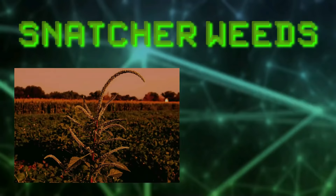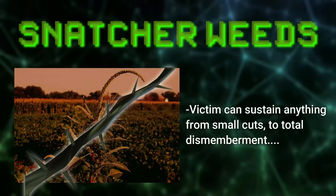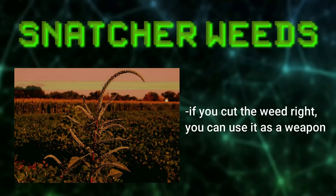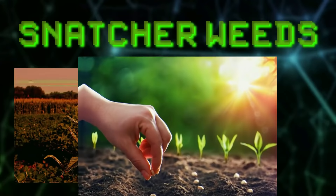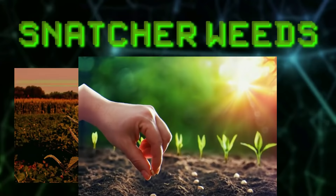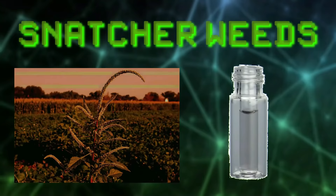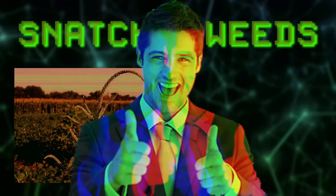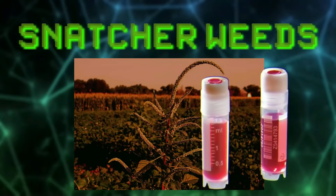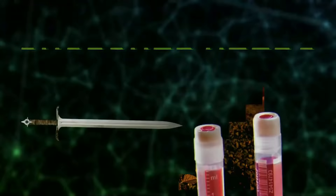When a snatcher weed attacks, the victim can suffer anything from small cuts to total dismemberment. The stems have thorns that vary in size from small to large. If you cut a snatcher weed from its stem, you can actually use it as a sword because it immediately becomes hard and stiff when cut off. These weeds only grow on levels above 25 degrees Fahrenheit, and can't be grown like a normal plant. Although an entity called the Cultivator has grown snatcher weeds using a vial of his own tears as fertilizer. The only other success in growing them was when planted with liquid pain sprinkled on the dirt above them. A wholesome fact is that snatcher weeds don't even seem to attack children, so if you're a kid, you're good.